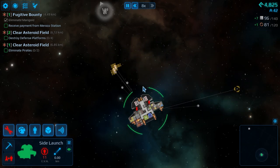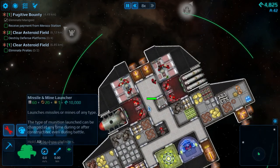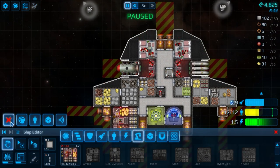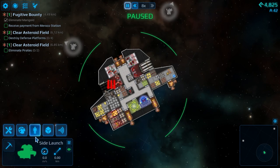Apparently they didn't have the point defence as effective as they thought. We've got another nuke on board. I'm a bit tempted to switch that back to HE. I wonder if there's a better way of doing it, because you just end up dumping all this stuff outside.